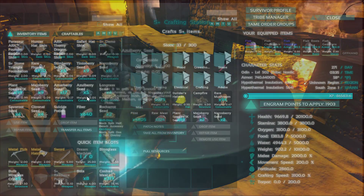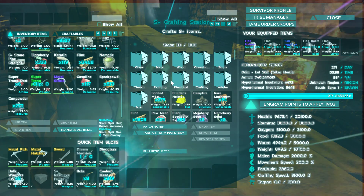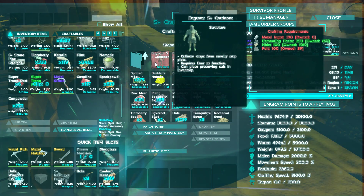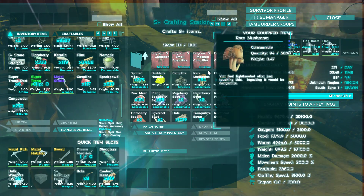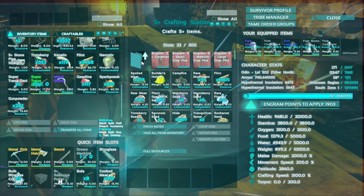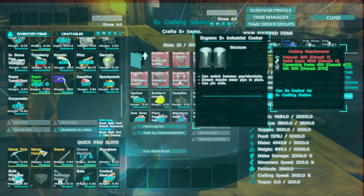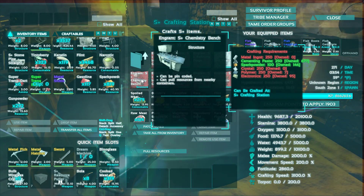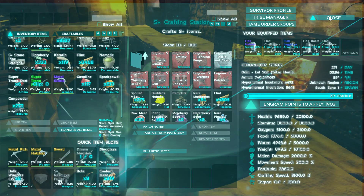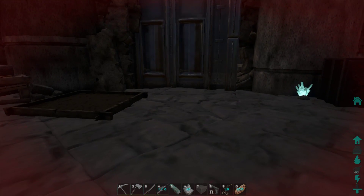Now we can come over here because I want to get an industrial water thing going. Oh look — farming! You can have a gardener that collects crops from nearby crop plots. Requires beer to function and you can place preserving salts in the inventory. That's pretty cool. So what we want to do — we're going to need polymer, so we're definitely going to want an industrial cooker today. Maybe we'll get into the chemistry bench because I really want to start building outside. I want to build a giant farm area and a giant nesting area.